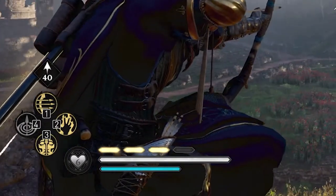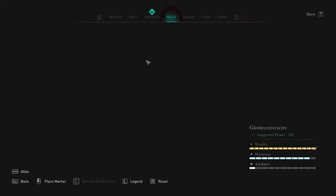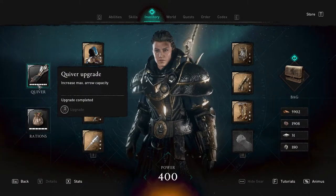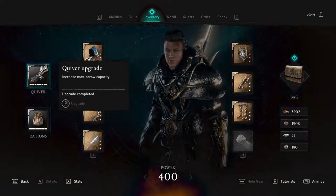I used to only have 20, which is kind of weird. If you go to the inventory you can see I've upgraded this like 10 times. I was looking to find resources for this thing, to find the chest for that.